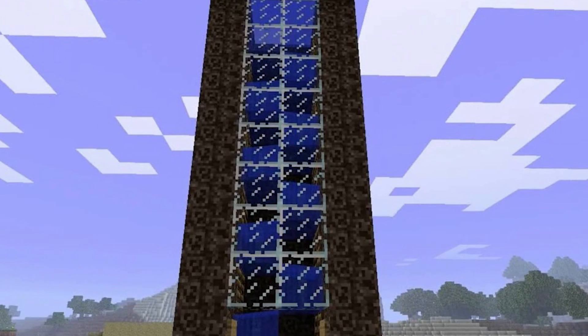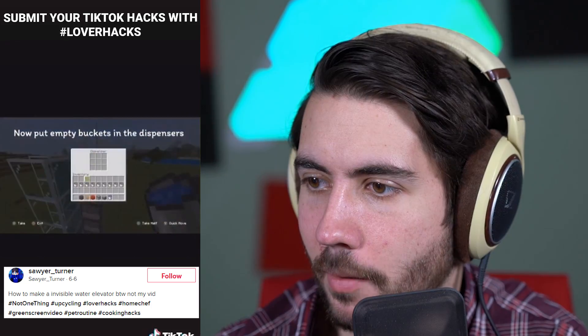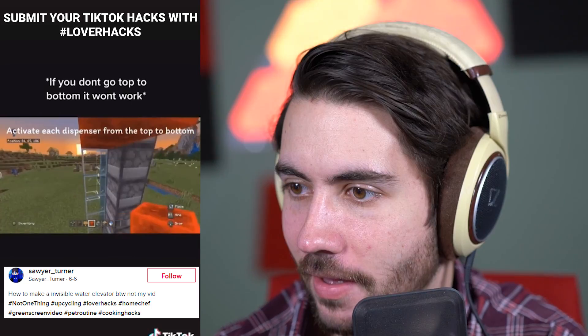Alright, so you're hanging out in your base, you've got yourself a nice little water elevator, you're showing off to your friends. They say it's a boring water elevator — it looks like everyone's. But you can step it up by making your water elevator invisible!